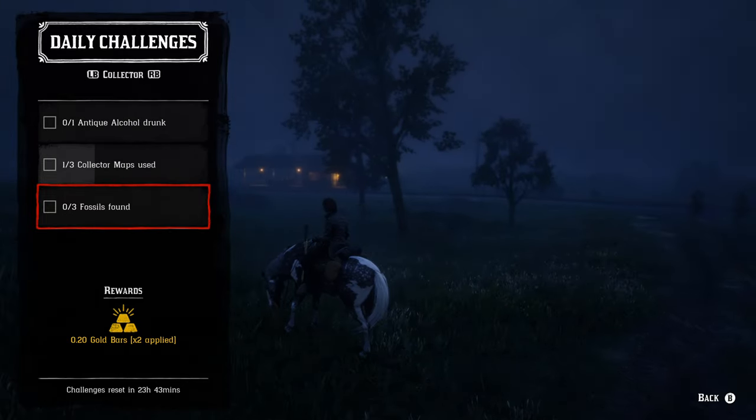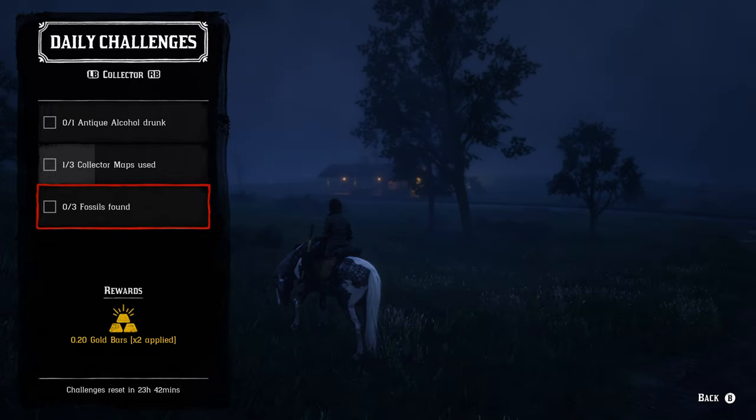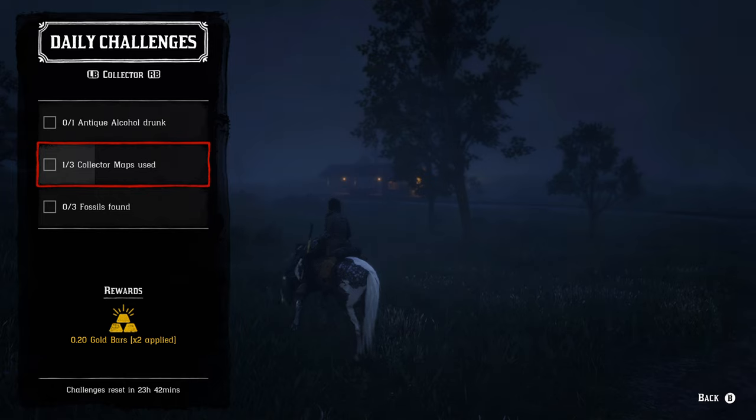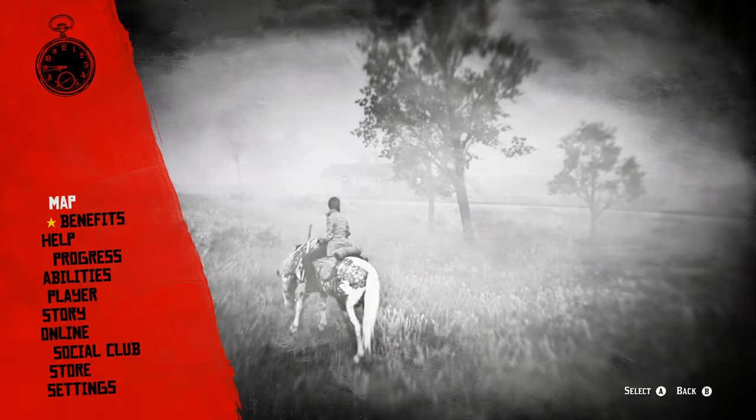For the collector role, one antique alcohol bottle drunk — just pull up your bottles and drink one, any bottle works. For three collector maps used, I always use one every day, but I wouldn't recommend this if you're not going to actually use them since they're quite expensive. For three fossils found, fossils are at cycle number five — I'll show you where to find them.